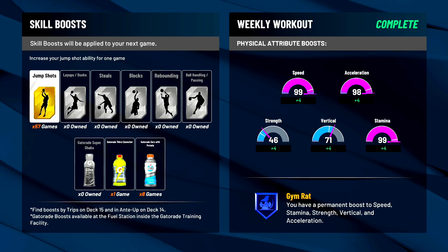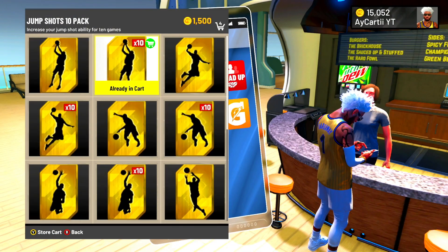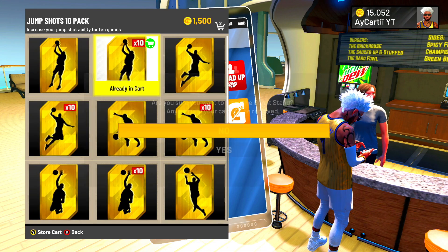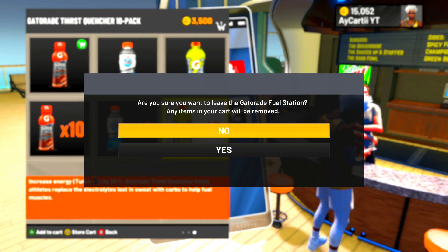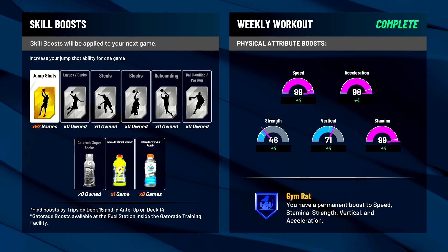I've got 99 speed, 98 acceleration, and 99 stamina, and on top of that I have 57 jump shot boosts plus Gatorade. I wouldn't recommend buying Gatorade since it's expensive — boosts are only 1,500 VC for 10 games while Gatorade is about 3,500. If you're a shooter you need jump shot boosts. Without them you're going to get a lot of full bars — shots that should have gone in but didn't. Jump shot boosts are super important.